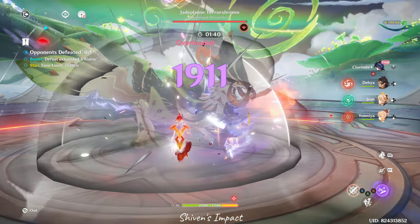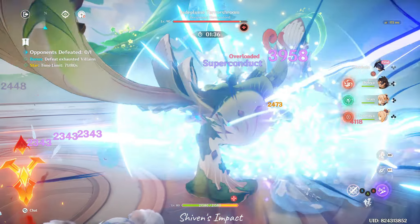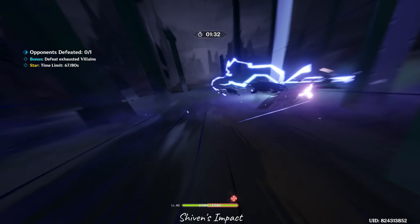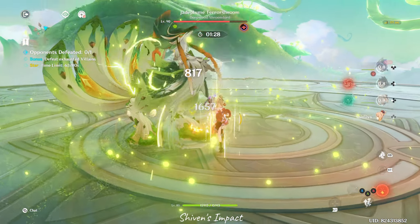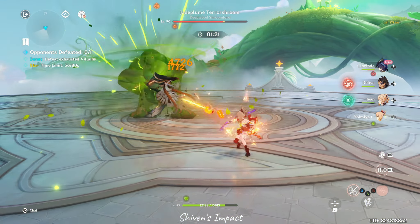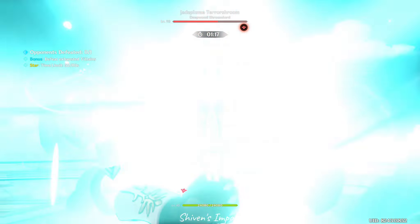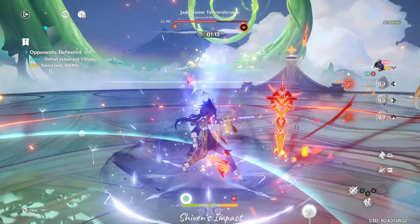The trial characters are actually pretty good — especially the DPS ones, they do good amounts of damage. I would recommend saving them for bosses. Save all your DPS characters for bosses. For example, the Jade Plume Terrorshroom gets deactivated using Pyro, so I'd suggest saving Arlecchino for her. Or if you have your own Pyro DPS, that works too — Hu Tao works.